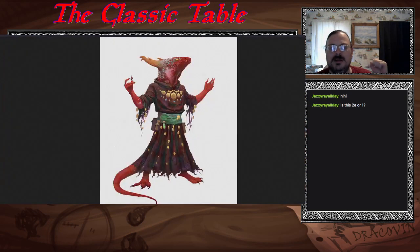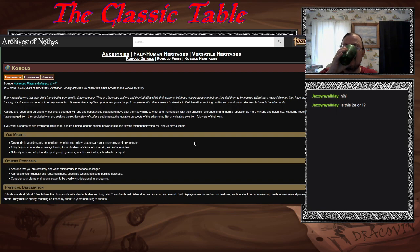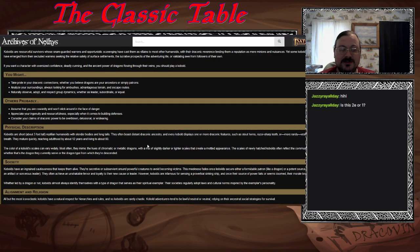Kobolds! Everybody's favorite powerful dragon-y folks — reptilians. They have great draconic powers in their bloodlines. They're often guardians of dragons and stuff like that. Scavengers. They have this draconic reverence looking up to dragons. There are those that have emerged from secluded warrens to join adventuring life and find followers. They're three-foot-tall reptilian humanoids with long tails and slender bodies, boasting draconic ancestry with horns, teeth, wings, and dragon breath.